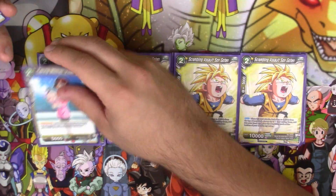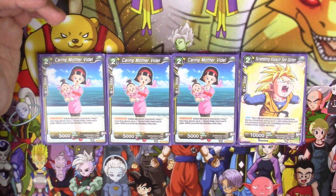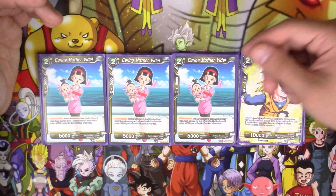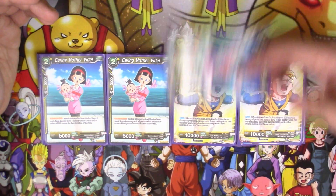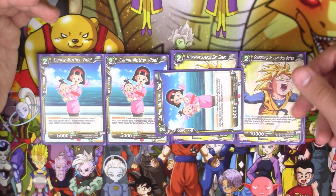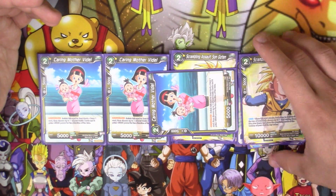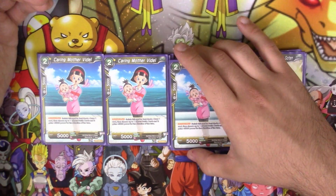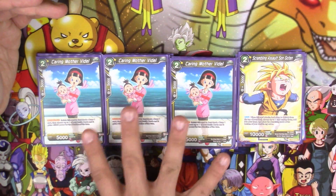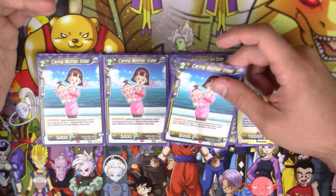Another target we have for Bardock Swap — not one you use as often, but it can definitely come in handy — is three copies of Caring Mother Videl. She switches to rest mode and draws you a card, and you choose up to one of your battle cards and it gains 5,000 for the duration of the turn. So if you already have a Goten out and swap Bardock into Videl — especially if your opponent has already awakened — you would swap Videl into rest mode, have Goten gain 5,000 putting him at 15,000, which is the perfect number to start hitting your opponent's awakened leader. Not all Storm decks run this, but I prefer Videl over Gohan just to have more draw options.